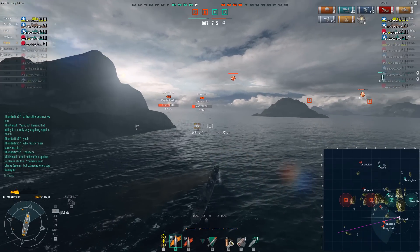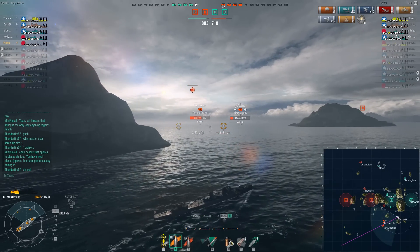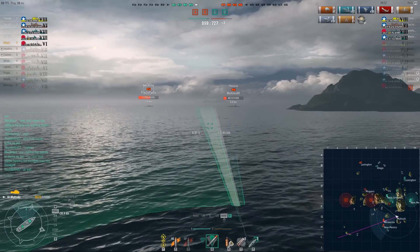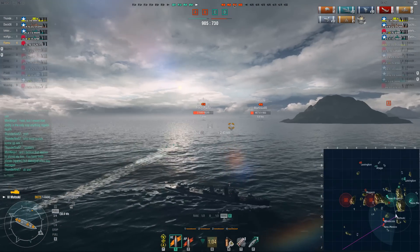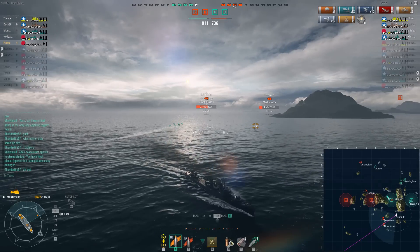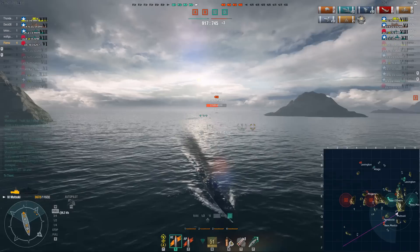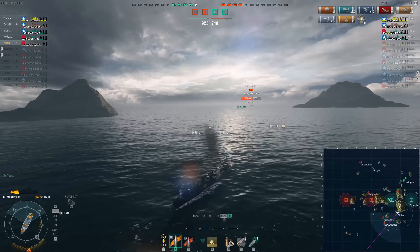I've got to be a bit careful with these objective planes and evaluate their range — be careful and patient. This New Mexico is turning towards C. I have to turn now because I don't want to get detected by the Pensacola. I went twice for the predictive, simply because he's going to cap C I think, and this island is going to limit his path — the only place I can see him turning is slightly to the left to go around it, and that only favours my torpedoes. So shooting twice at the predictive there was a good idea.